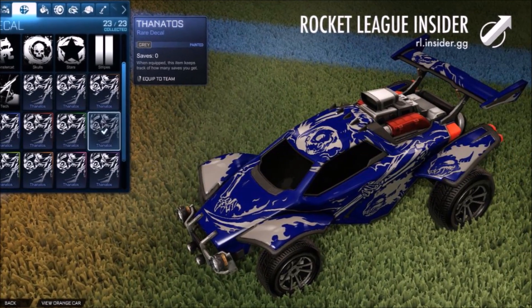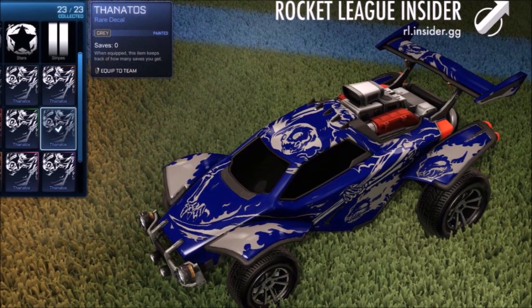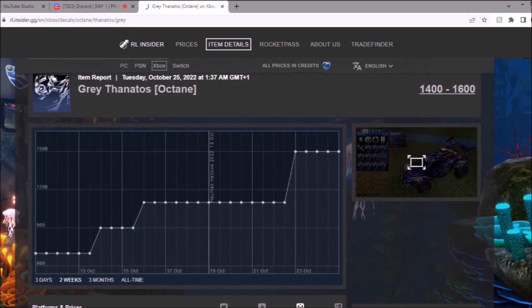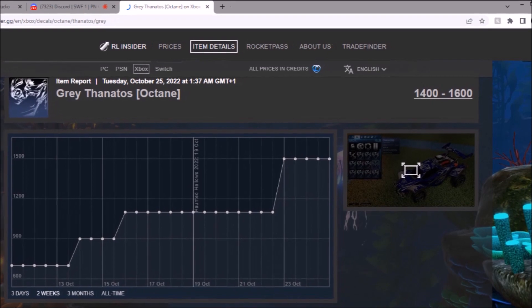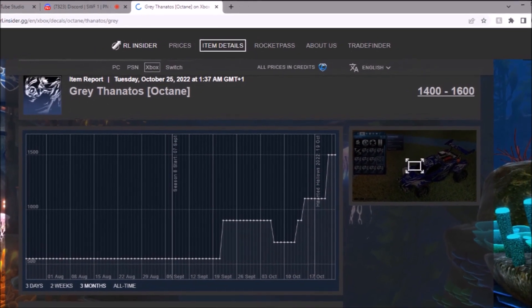Then we've got grey, which is a cheap alternative for black or Titanium White, to be fair — looks really good. And it was in the shop for like 100 credits. Yeah, it's still 1.5k. Just look at those jumps — this is probably the one that's gone up the most. Those jumps are ridiculous. Full-time graph, you can see it right there in full action. Mental, mental stuff.